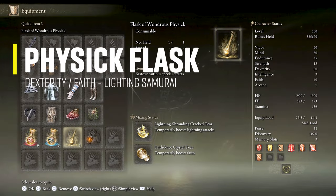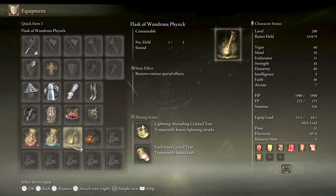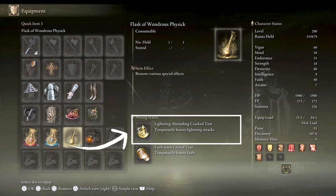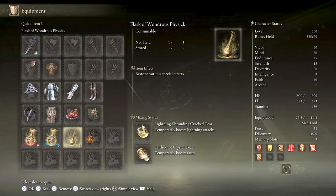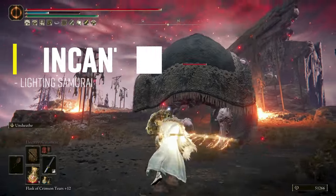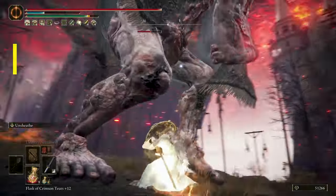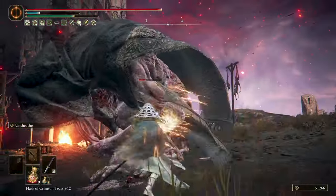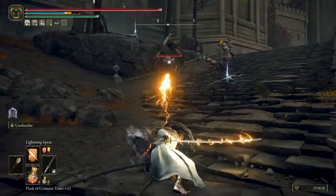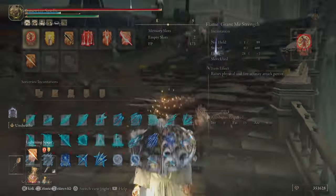The Physique Flask on this build will support your offensive attributes and stats with the Lightning Shrouding Cracked Tear to increase your lightning attacks, and the Faith-Knot Crystal Tear to increase Faith by 10, giving you more incantation scaling on your seal to deal more damage. Although this build will rely more on your melee attacks — like a Samurai, of course — it has the Raiden effect by using a few lightning incantations to deal great damage against enemies, mobs, and bosses.